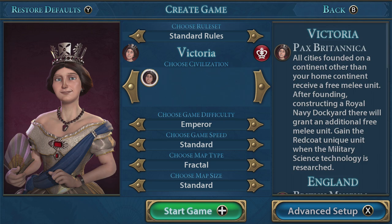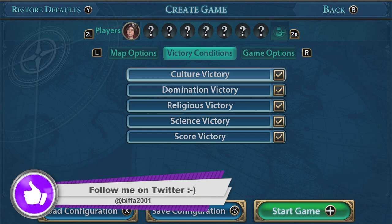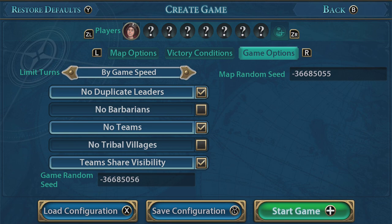And then we've got the Advanced setup as well. You can see on the screen it tells you what keys you need to press to do different things, which is really handy. I think we're going to end up leaving everything else exactly as it is. You use the left and right bumpers to switch through there. I'm going to turn on Score Victory. The one thing that catches me out is the A and B are the wrong way around because I'm used to the PS4 or Xbox controller.